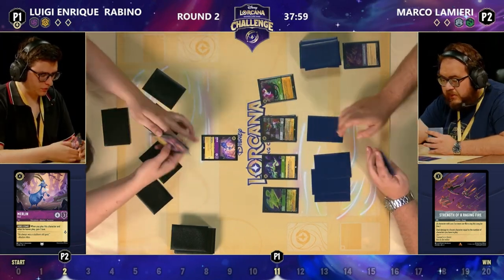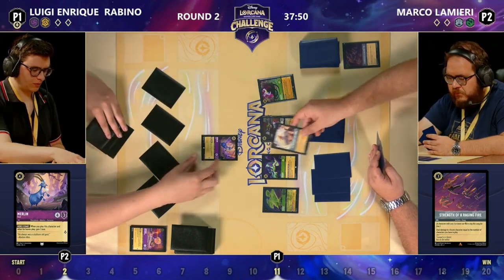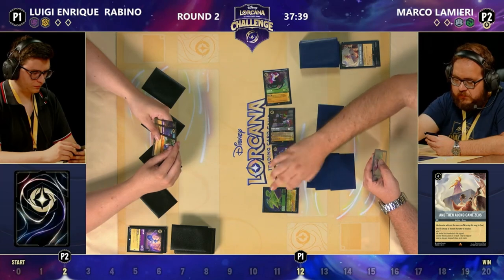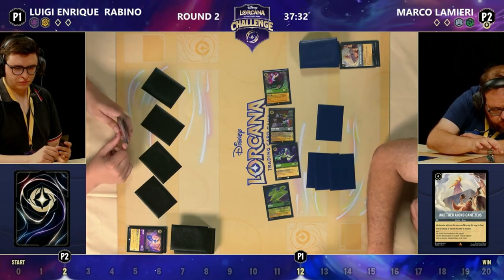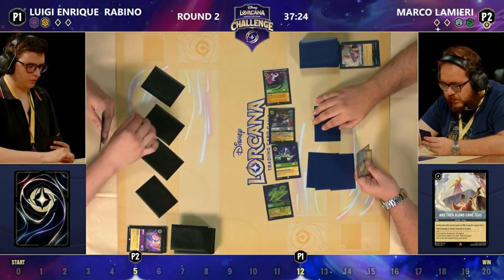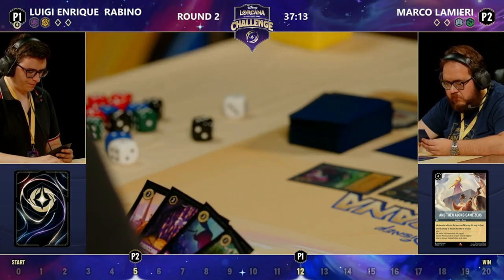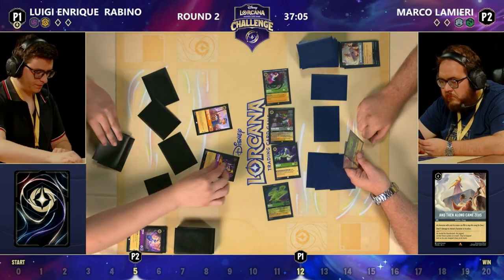Luigi with a really heavy quick start — already at 11 lore — but this is the problem with hyper aggro: you can really run out of cards quickly. Marco has a bit of a better card count and definitely has the more oppressive board. We do see a Goat on the board, but Zeus held his thunderbolt and sent that Goat straight to the discard — that's another lore for Luigi, bringing him to 12. But the problem is: does he have the resources to get the rest of the way? At 12 lore with nothing on the board to quest, your opponent is going to answer characters as they come down. You need to be playing two, three, four characters at once but don't have the hand for that.